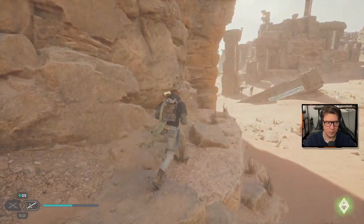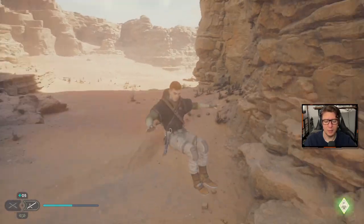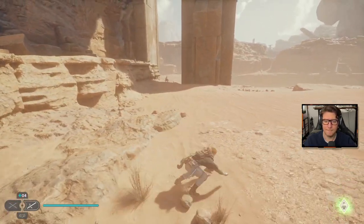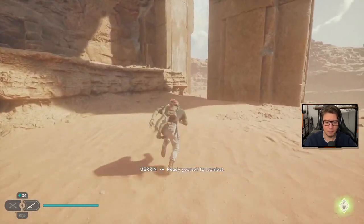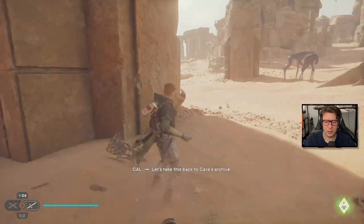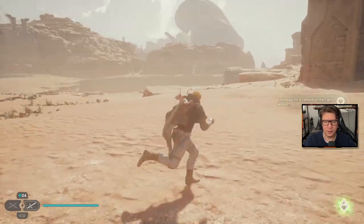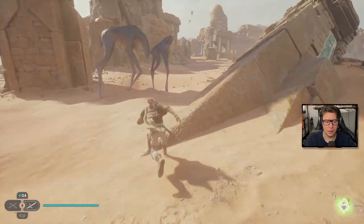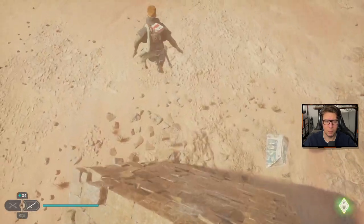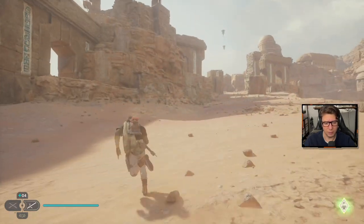There's definitely something else — some kind of upgrade — to get up there. I don't know what it is, but my gut tells me it might be something to do with BD-1's jetpack. You little bitch — ready yourself for combat! Bastard droids. Let's take this back to Seer's archive. "Ready for combat," she says — are there other enemies or was she just referring to that droid? Okay, here's a spot we can actually climb for once.